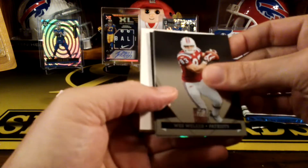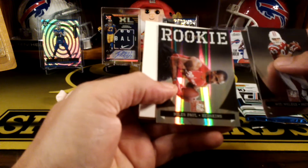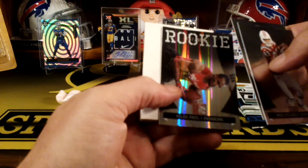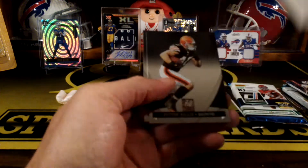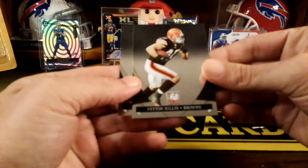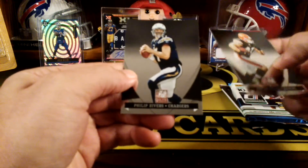From the 2011 Elite throwback pack, we got a Wes Welker, Jay Cutler, Niles Paul rookie — that's numbered to 999 — we got a filler card, a Peyton Hillis, and a Philip Rivers.